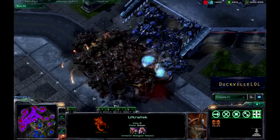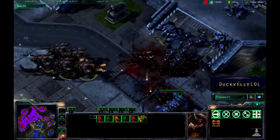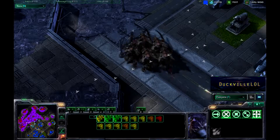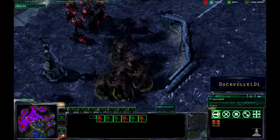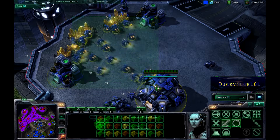There are a lot of Marauders here as well which do a lot of damage against the Ultralisks, but the Ultralisks are just tearing apart everything. He is going to pull back though because there are obviously a lot of Marauders which do extra damage. These Thors are going to try and come in and help out as well. There is no 250mm Strike Cannon just yet, but if the Terran player gets that up, it will definitely help with keeping the Ultralisks in check.